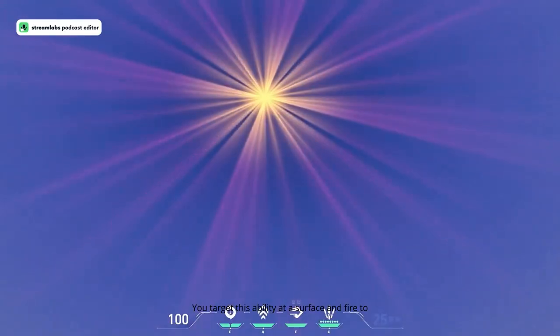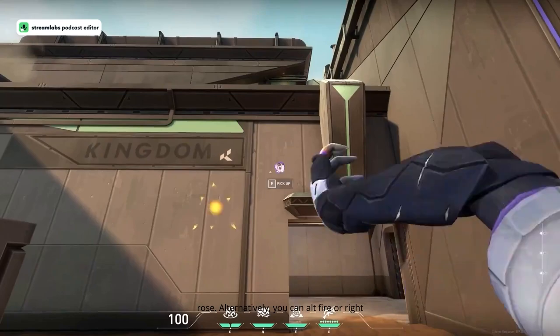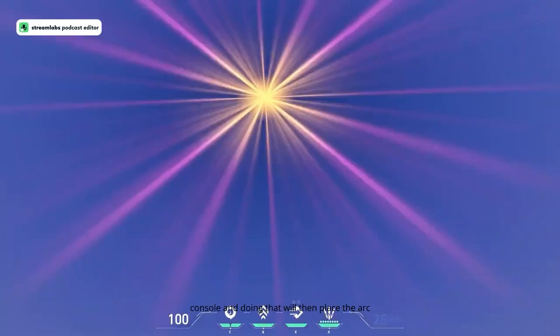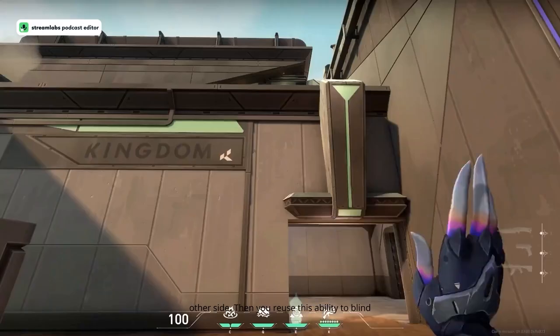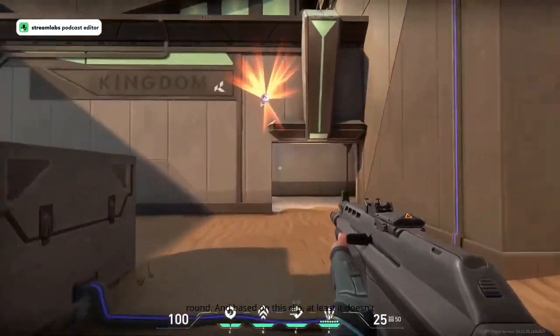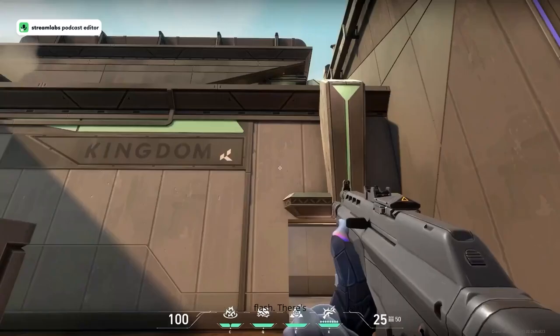You target Arc Rose at a surface and fire to place a stealthed Arc Rose. Alternatively, you can alt fire or right-click — or aim down sights on console — and that will place the Arc Rose through the wall, popping out on the other side. Then you reuse the ability to blind all players looking at it. You can also pick it up and redeploy it later in the round, and based on this clip it doesn't seem like you have too long to look away from the flash.